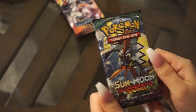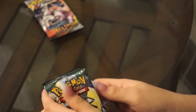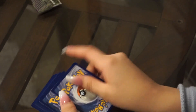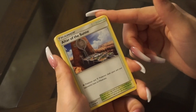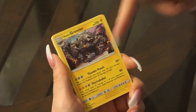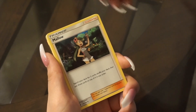I'm gonna open Sun and Moon Guardians Rising. Three to the front - fighting energy, nice. We got Altar of the Sunne. Alolan Graveler - sorry, it's an electric type. Thunder punch, Electro Bullet - flip a coin, if heads it does 20 more damage. Tentacool - Squidward! It's a fairy. Litwick - I hate this guy. Gligar - I love this guy! In the game he just bumps into you just because he wants to.